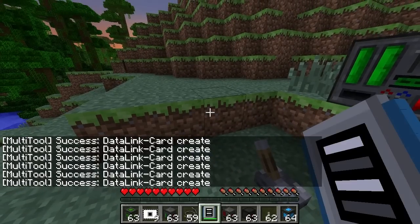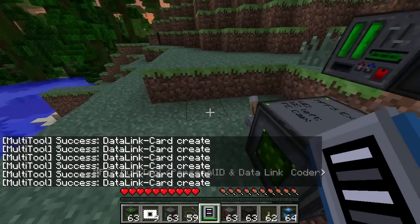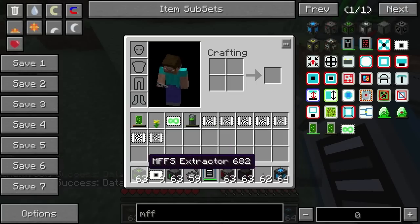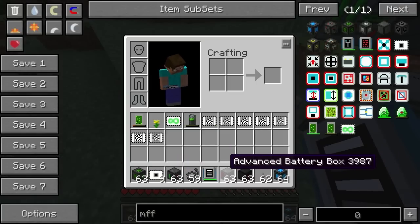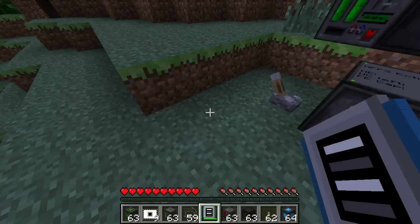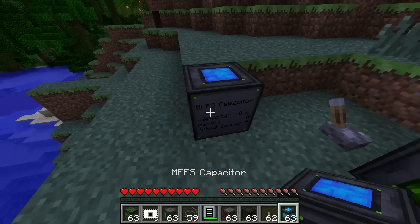When it's in this mode you can just create a data card with it. One thing you can do is get this capacitor - the other thing you need. You get your data card and put it in.